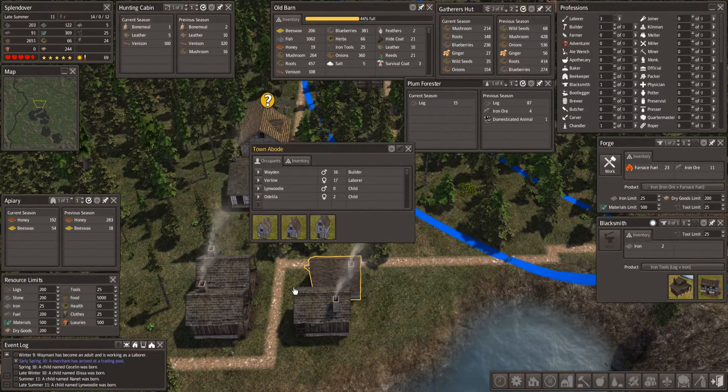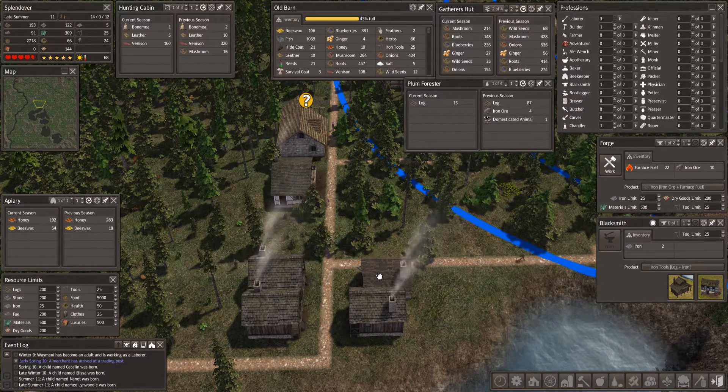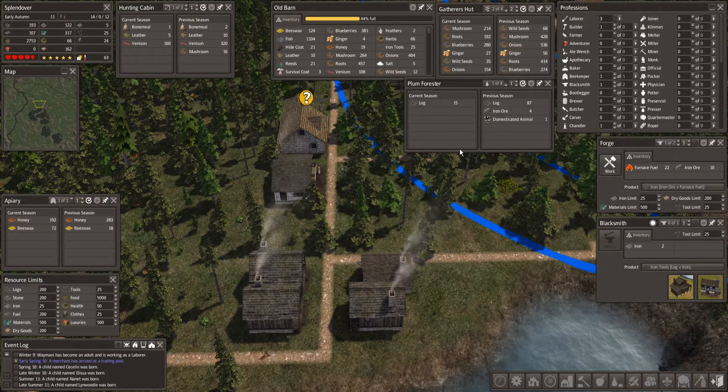Our town abode has been upgraded — our rustic abode has been upgraded to a town abode, so that's two of our houses upgraded. I think the next one I do is upgrade one of the log cabins to a large log cabin, because why not? We've got another child born — Linwoody, right here as a matter of fact. Welcome to our brand new house — we got a brand new child to go with it.